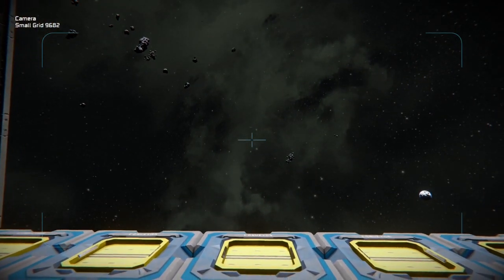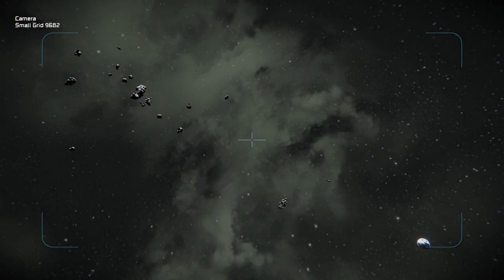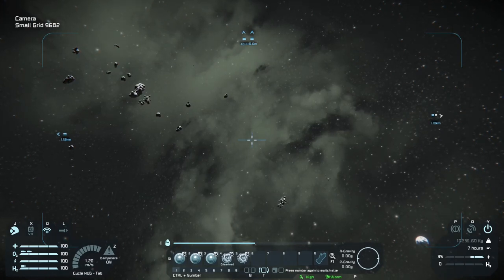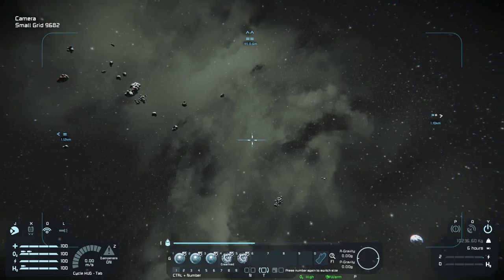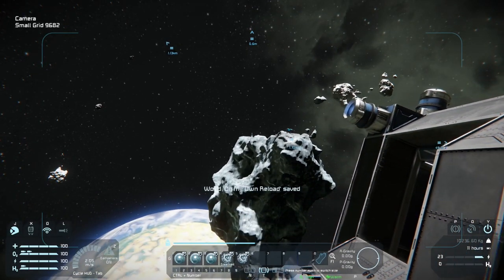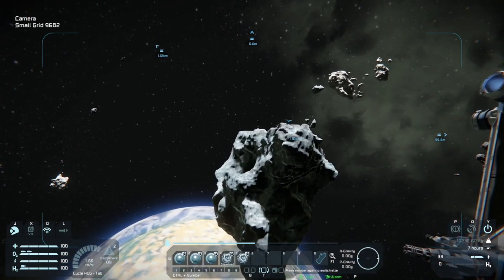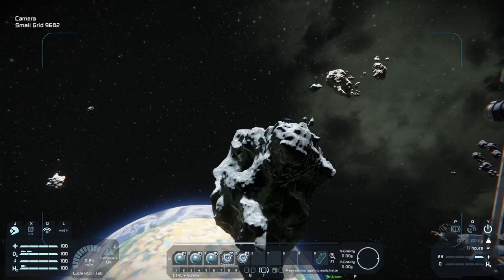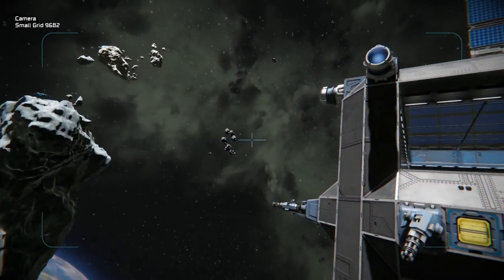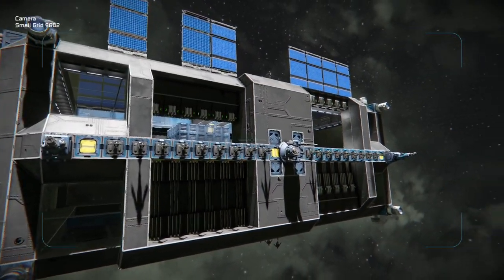Now I just have to maneuver this thing out here real careful — I'm not sure if I armed or disarmed the warhead, so I don't really want to bump into anything or our whole ship could go down. It looks like we cleared the door at least. Over there is our large asteroid made fully of ice, and that's what I've been using to power everything besides the solar panels on top of the battle station.